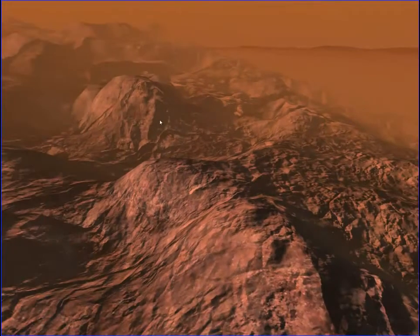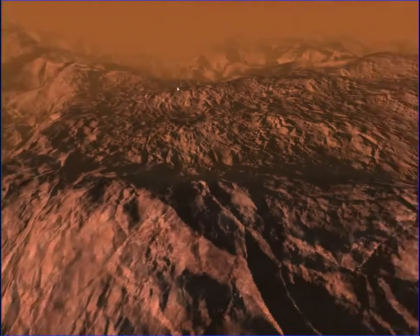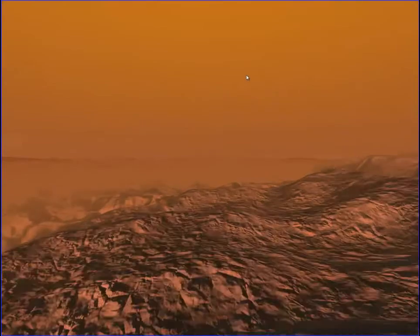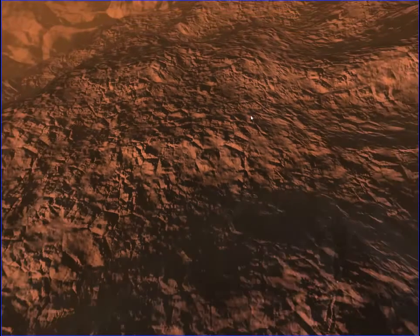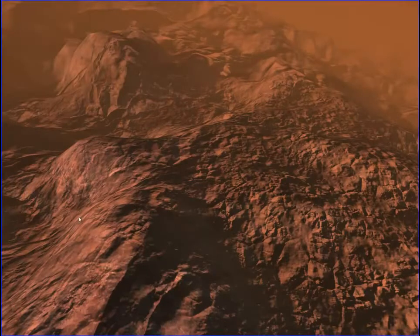These two normal maps blend together really nicely — the kind of stony rock here, and then the really smaller, kind of broken-up bits of ground. Those blend really nicely. You can almost barely see the seam.